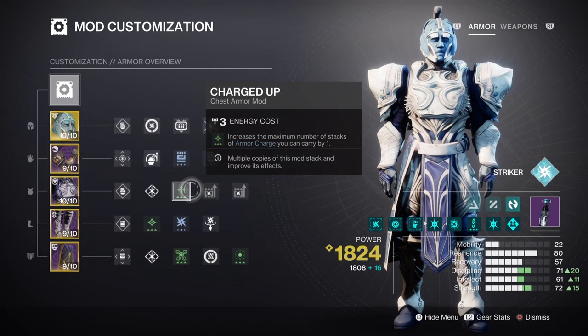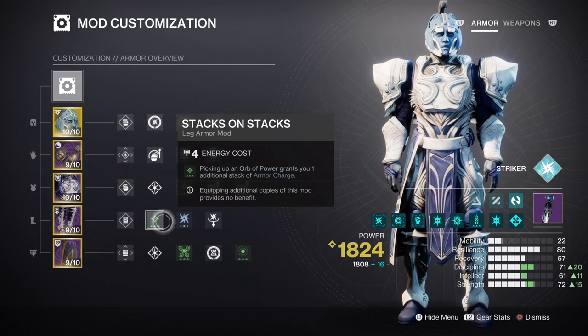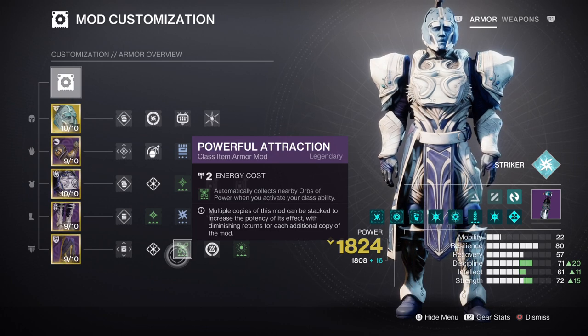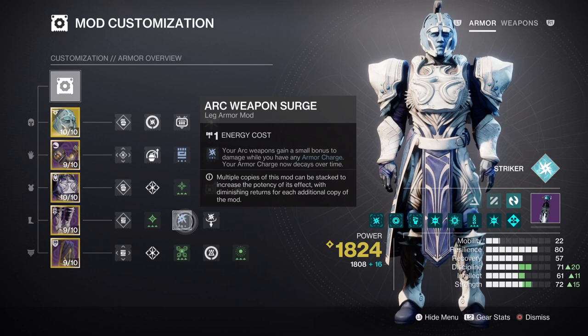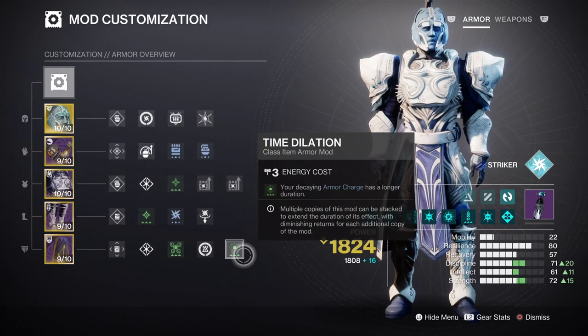For key armor charge mods: Charged Up will allow us to hold on to more armor charges as we play and collect them, and the Stacks on Stacks mod will allow us to increase our charged stacks by plus two each time we collect an orb of power. From here you can add the Harmonic or Arc Siphon mod for creating orbs of power via your weapons, Reaper and Powerful Attraction so we always have the ability to gather orbs much faster. You can also add the Arc Surge mod to have your heavy weapon buffed by 7% in end game content. Having the Time Dilation mod is a must for extending our armor charges duration.